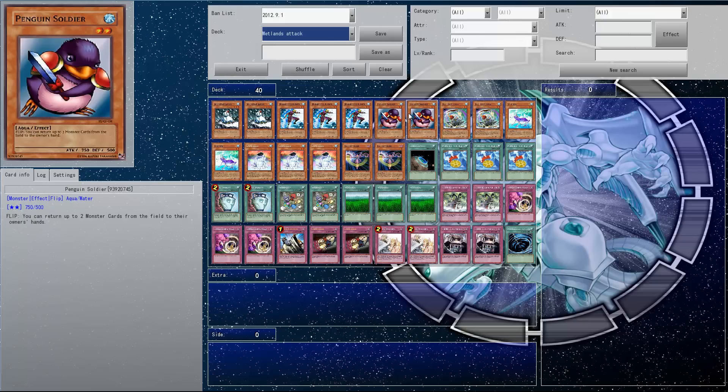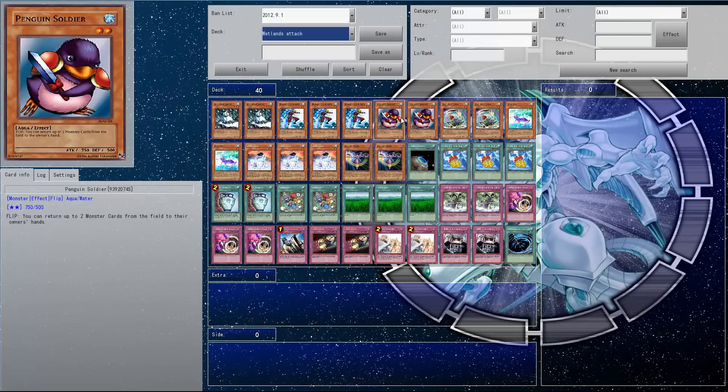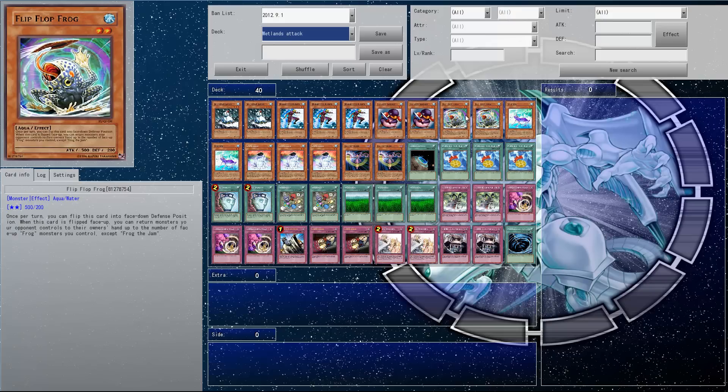To keep the troll aspect, I've got two Penguin Soldiers and two Flip Flop Frogs. Same as the Snowman Eaters, basically they're just there to get rid of the opponent's big monsters, especially Xyz and Synchros — just stuff that is a bit annoying and we don't really want on the field, and it helps with Solidarity being live. This is hilarious, especially if you've got more than one Frog out because she can bounce more than one back to their hand or extra deck.